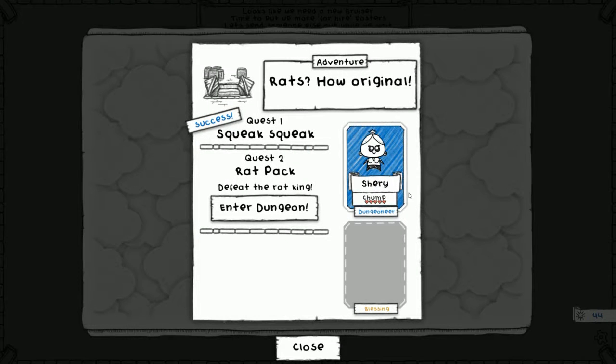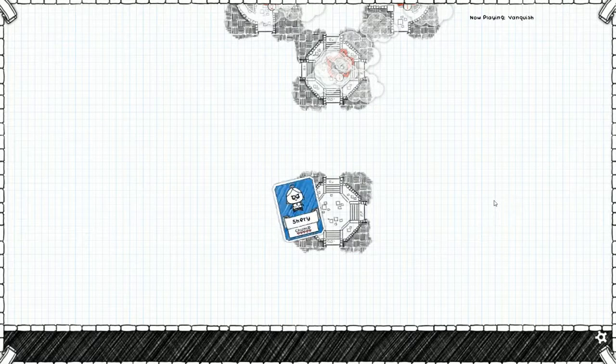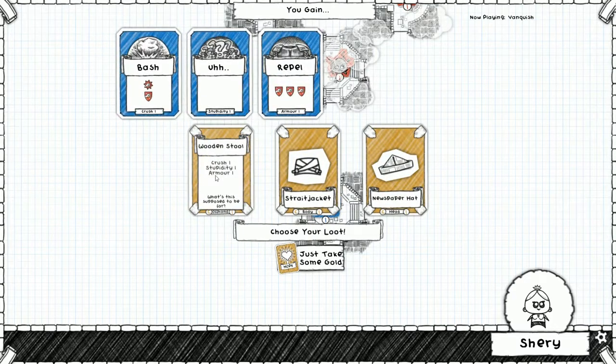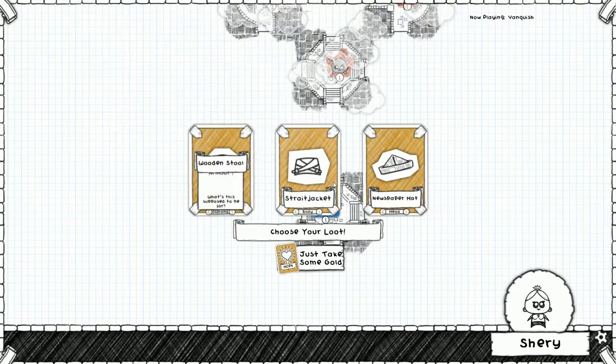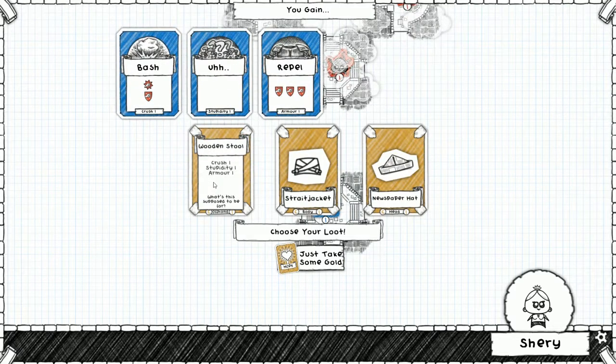All right, so we have to wait for our bruiser to come back. We're just going to send Sherry in the meantime. We're going to start with wooden stool, straight jacket, or newspaper hat. I guess we have to start with wooden stool.